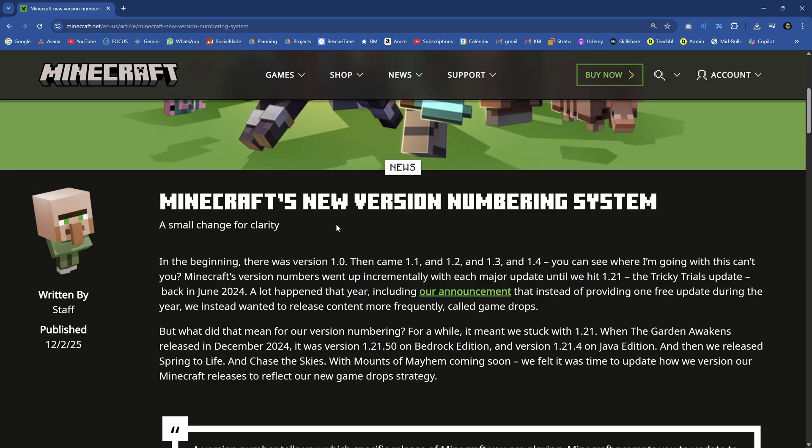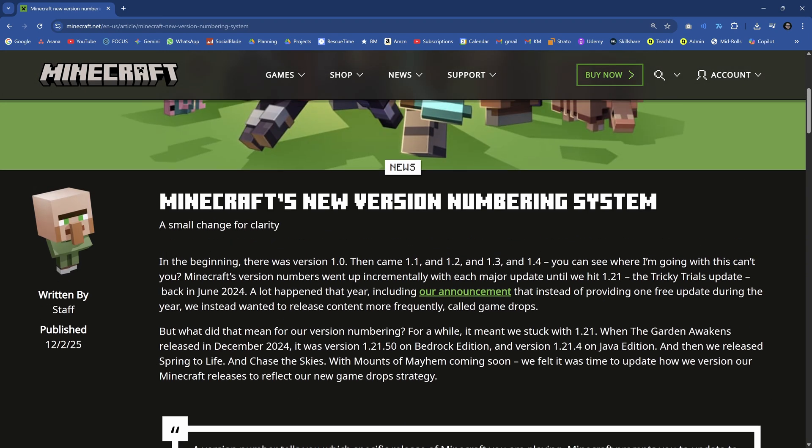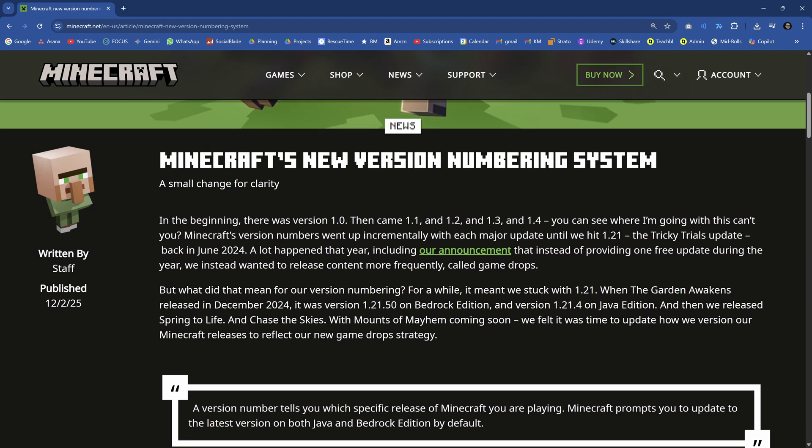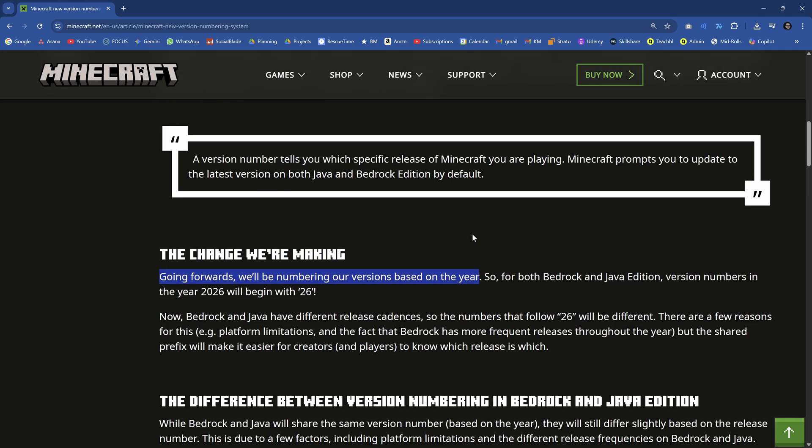This has been teased for quite a while now, and this is literally what I said last time in stream on Modding Monday. I said, listen, I think what they're going to go for is the year, dot, and then whatever release. And well, the version numbering system is going to change. Going forward, we'll be numbering our version based on the year — exactly like I said. I feel absolutely vindicated over here.